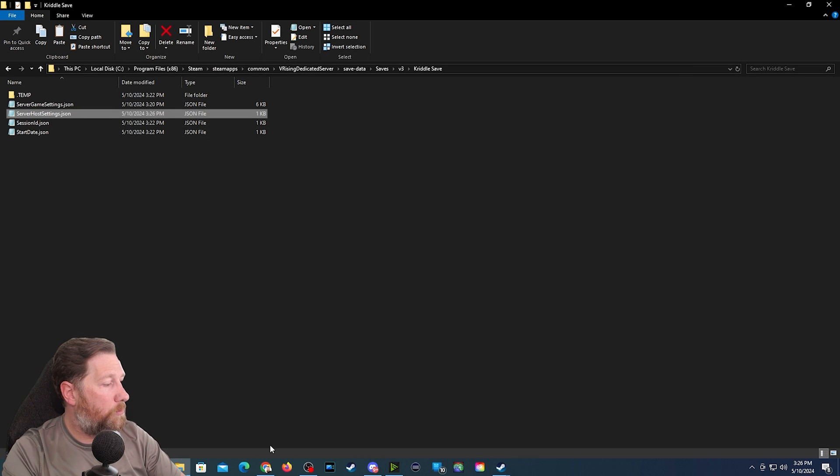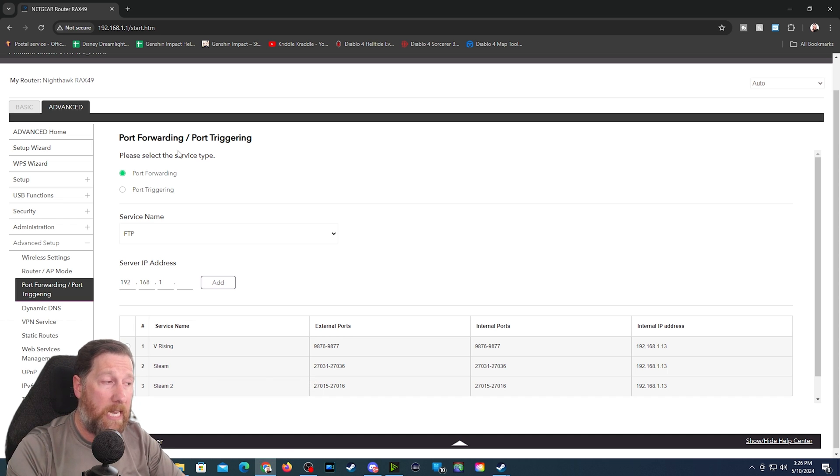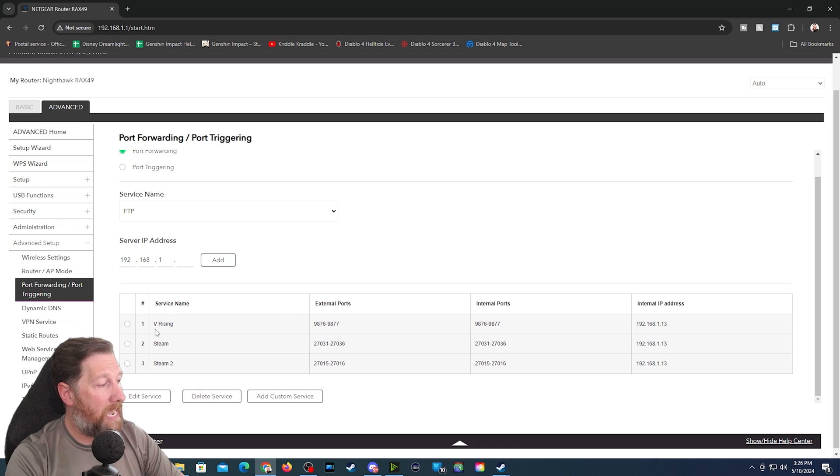Next you'll want to go into your router settings. If you don't know how to do this, I'll show you using my personal router — it may be a little different depending on what router you're using, so you might need to look up port forwarding for your specific router. Go to Advanced and that's where you'll find port forwarding. You can see here I have my V Rising set up with the external ports at the defaults, and I also have two Steam ports forwarded as well. These aren't necessarily required, but I've run into issues where the server wasn't showing up in the Steam list because those ports weren't forwarded. You can add them now or wait and see — if it shows up, you don't need to worry. You do have to forward the V Rising ports you just entered, though.